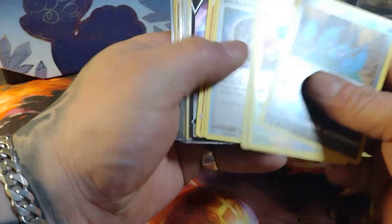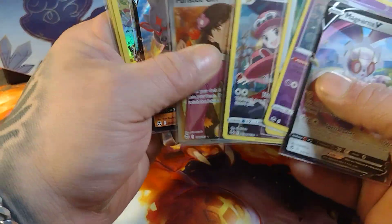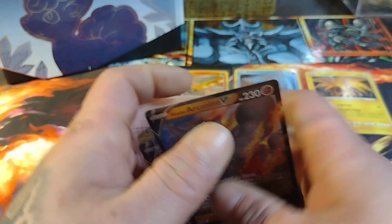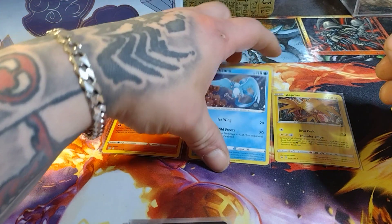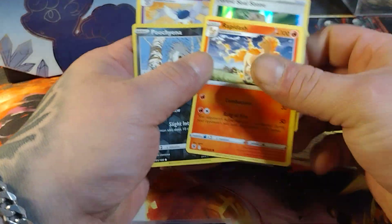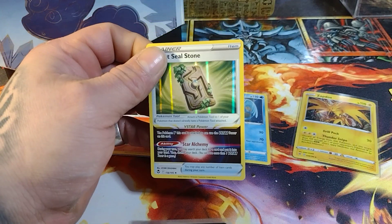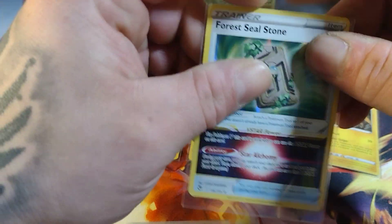Anyways, let's check out these cards once again — it's actually really cool, I'm really stoked about these pulls especially with the alt arts. Let me show them to you again real quick. And then of course we got the birds — Moltres, Articuno, Zapdos. And then the Rapidash, Furosode Girl, Forest Seal Stone, and a Meowstic. But that's it for today's video! Like the video, comment and let me know what your favorite card was out of the box and out of the blister pack.